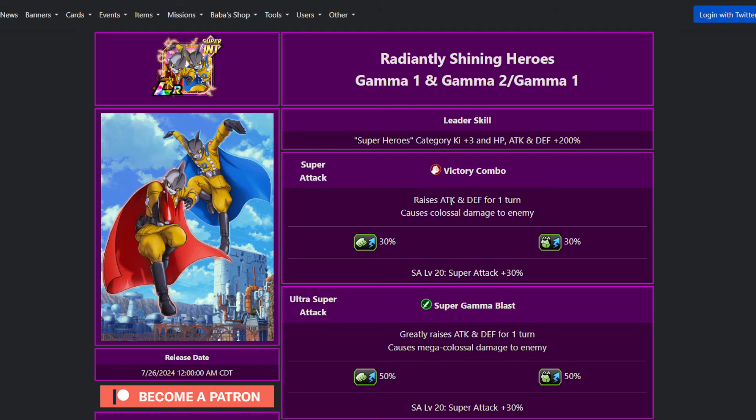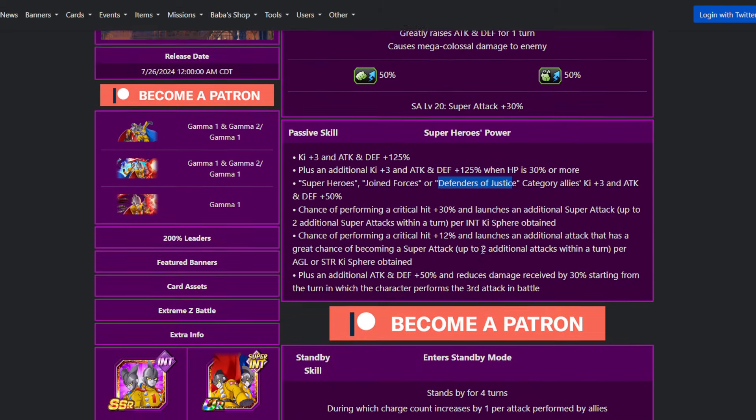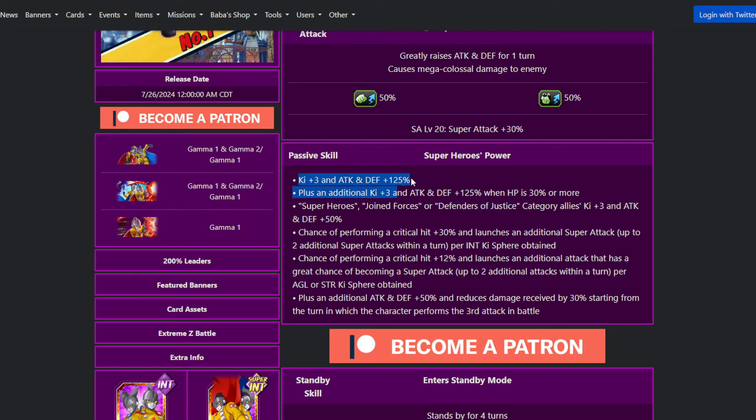Their 12 Ki super attack Victory Combo raises attack and defense by 30% for one turn. The ultra super attack Super Gamma Blast greatly raises attack and defense for one turn — that's a 50% raise. Passive skill: Ki +3, 125% to stats, additional Ki +3 and 125% to stats when HP is 30% or more. Above 30% HP you'll have Ki +6 and 250% to stats. They also give these categories Ki +3 and 50% to stats, so they start at Ki +9 and 300% to stats with everything active.